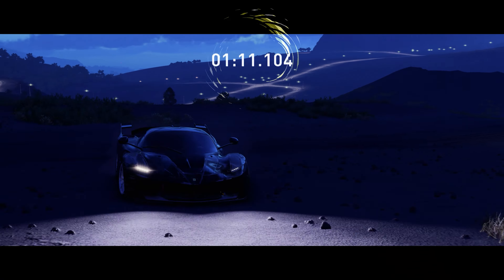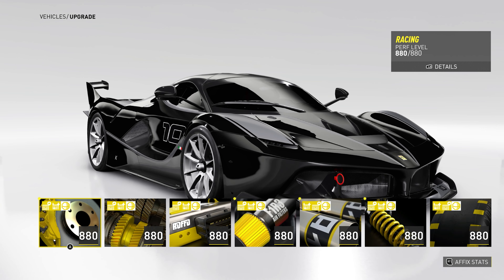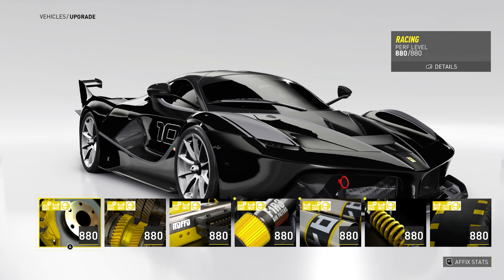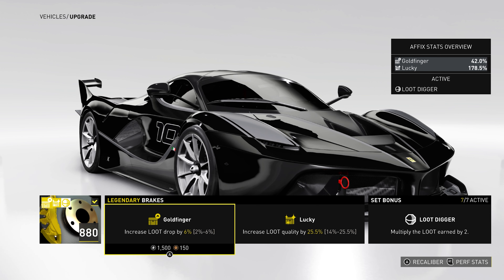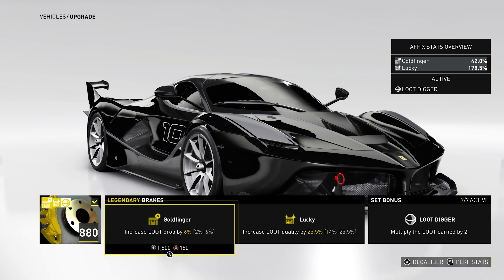Now for some bonus strategies that will make this grind even shorter. Ideally, you want to have the AFIX's Goldfinger and Lucky maxed out on every single part for the car. You can use this race to both level your car up and grind for legendaries once it is leveled. I've grinded this a lot, and it averages out to about 1 legendary for every time you do the race. Sometimes I get none, and sometimes I get 3 or 4, but on average it comes out to about 1 per race. And because this race takes about 1.5 minutes, you're looking at being able to run it around 30 times per hour, which gives you 30 legendaries per hour.